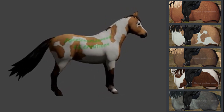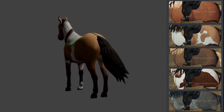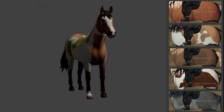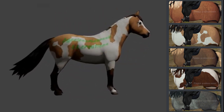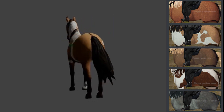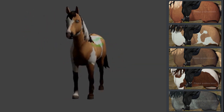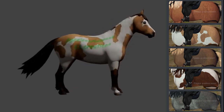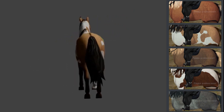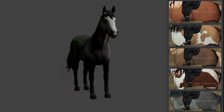The next one I believe is a buckskin paint. I love the one little foot marking — the sock on the bottom. The face is absolutely stunning. It might have one blue eye and a little pink nose. I feel like they put a lot of detail into these, especially in the faces. I really like the mane as well — there's a little bit of brown mixed with the white. This is probably going to be my favorite one, and I feel like they took notes from the Jorvik pony.